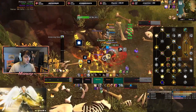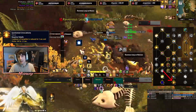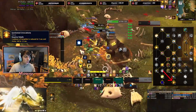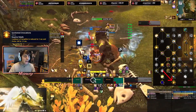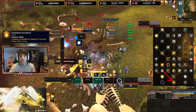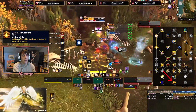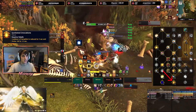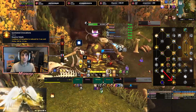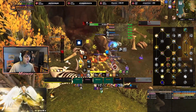Divine Toll is now on the class tree. We can also choose a new talent alongside Resonance to make Divine Toll a 45-second cooldown instead of a 1-minute cooldown. I think that's going to be what you pick more often, so you're going to have a 45-second Divine Toll and a 45-second Avenging Crusader — that's probably going to be the go-to. You're just going to have so many more cooldowns to juggle, which is kind of cool.